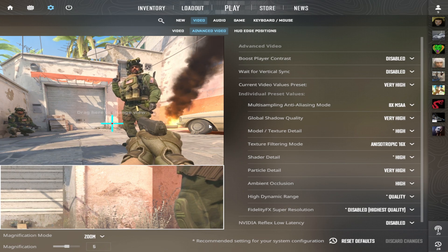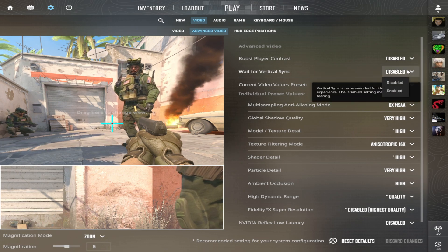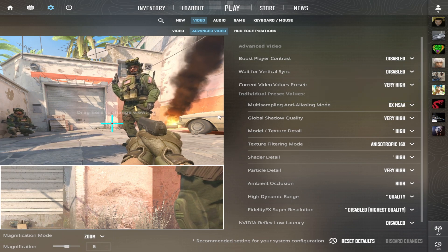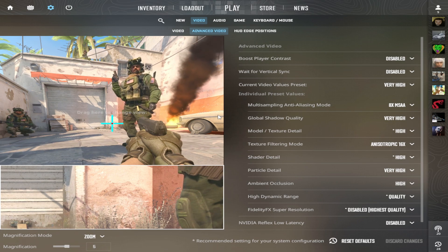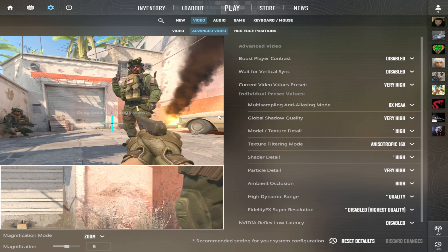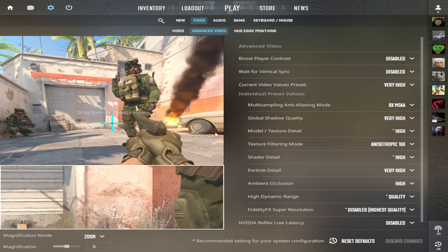Vertical sync is off, since it locks your FPS to your monitor's refresh rate — for example, if it's on and your monitor is 60Hz, you won't get more than 60 FPS. Multi-sampling anti-aliasing mode: 8x MSAA. This makes the image easier on the eyes and smoother so the game doesn't feel harsh.